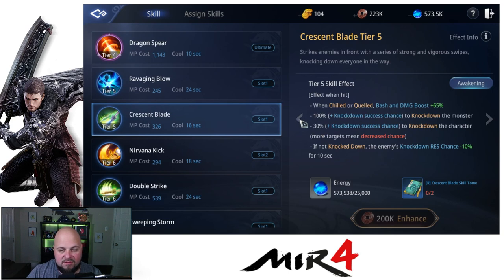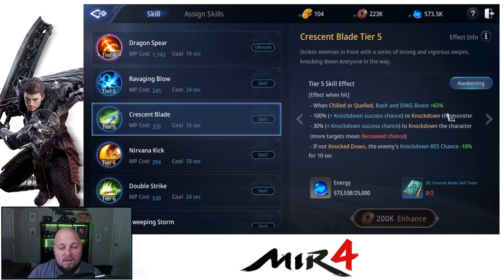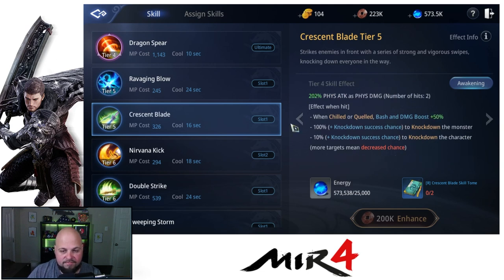Now we have Crescent Blade, which is currently tier five. Before tier five, you get a double hit physical attack. When the enemy is chilled or quelled, you get bash and damage boost plus 50%, 100% chance to knock down a monster, and 10% chance to knock down a character. At tier five, you get a boost in knockdown chance. If the enemy is not knocked down, their knockdown resistance decreases by 10%. We also got a pretty significant boost in bash damage, which is really nice.